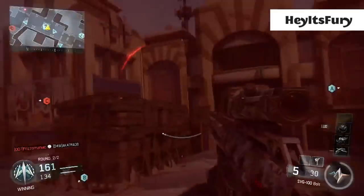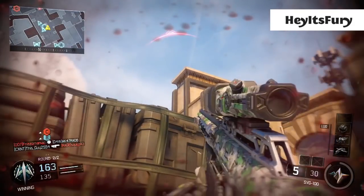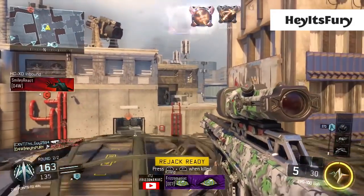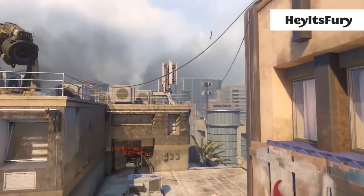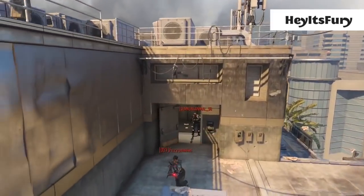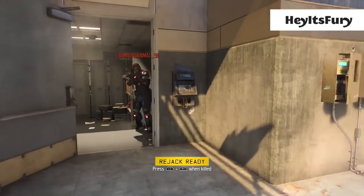For the number four spot, we've got Hey It's Fury. He's hiding behind this little cover and pulls off a really awesome bank shot — he clearly knows where this one goes, straight into what we call top generator when doing call-outs, shout out to my MLGs. Really cool spot going to the generator there. Thank you for that, Hey It's Fury.